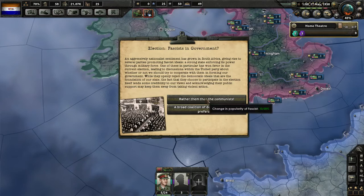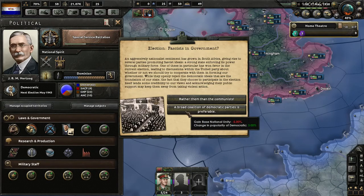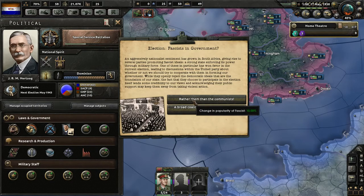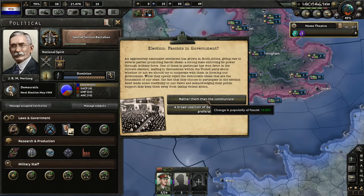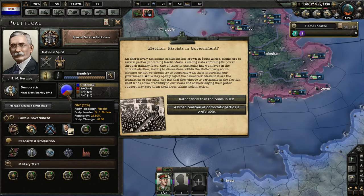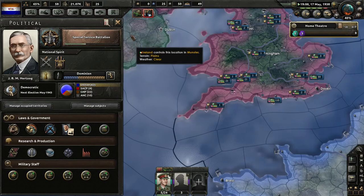Fascists in government! The Ossewabrandwag's factory output penalty — no wonder. Our unity is pretty good, we wanna stay democratic. We could probably survive with that, but we need to get rid of it.